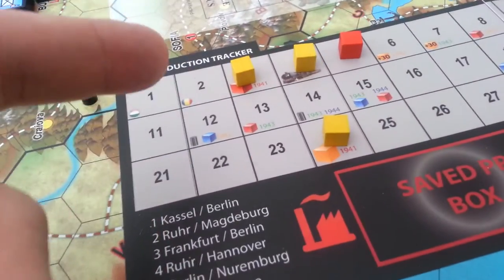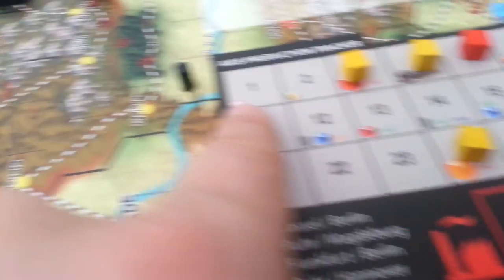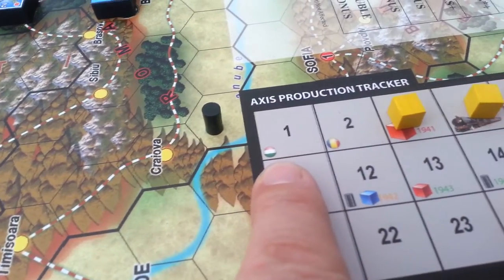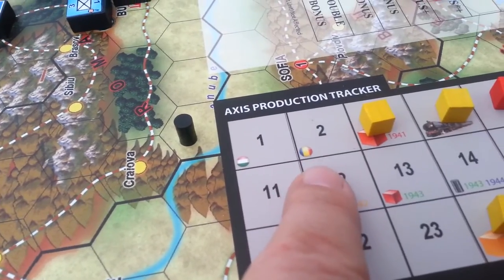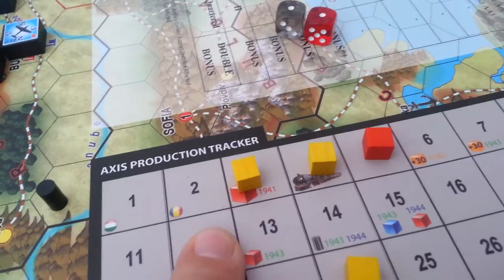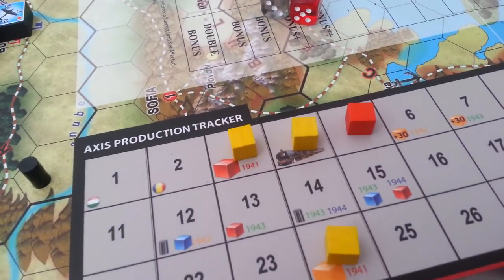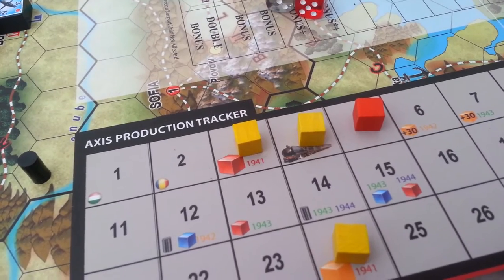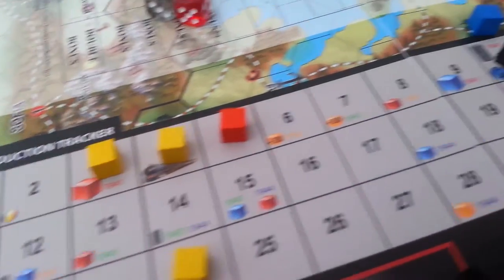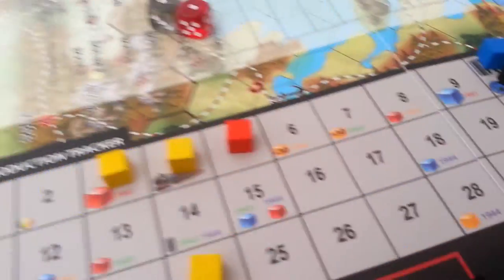Good news is we picked up four points. I gave them to the allies — these are the allies. How am I going to keep track of Italian versus Hungarian or Romanian? That's annoying. I can change the color but I don't want to do blue because I'm using blue up here for my air points. Minor, minor quibbles.